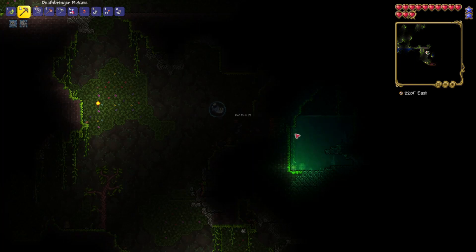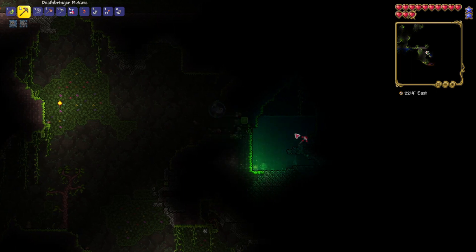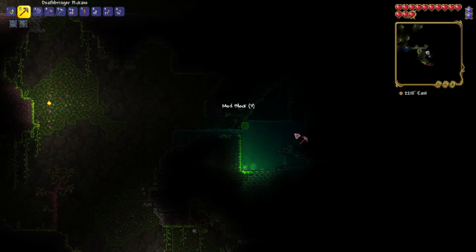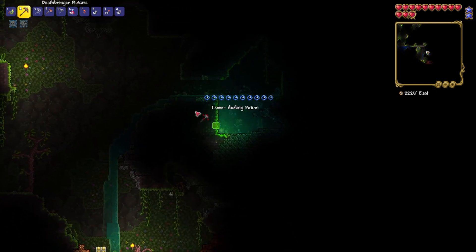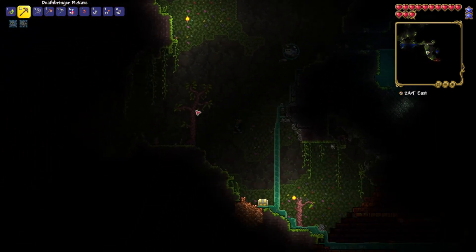Today we're going to take a look at making the Snapthorn. Hi there, I'm Gordon Watson. You'll need 15 stingers, 12 jungle spores, and three vines to be able to make this.